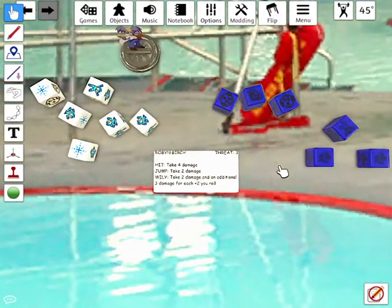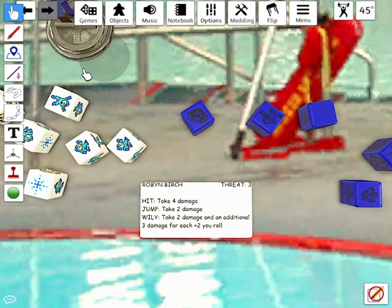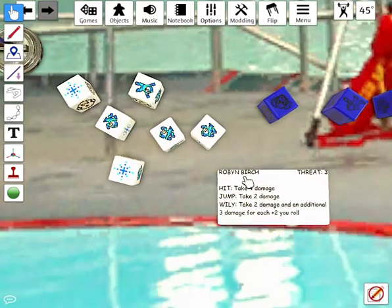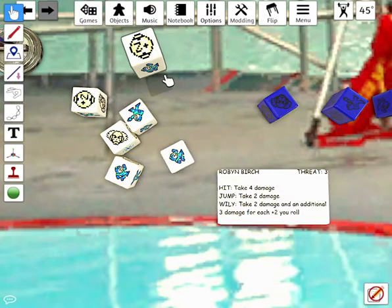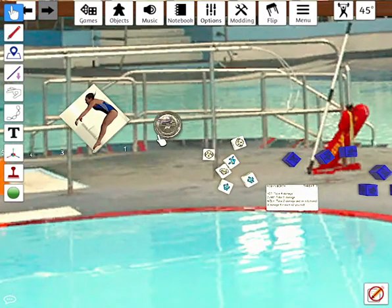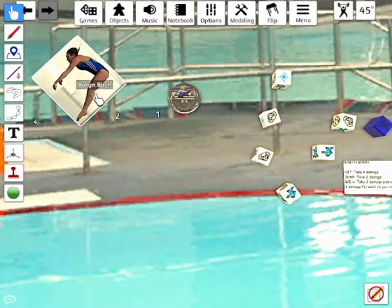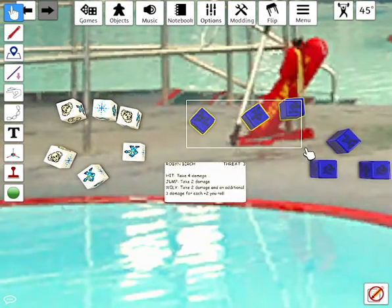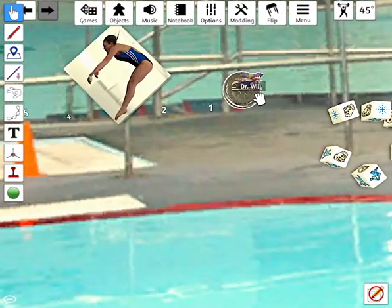Robin Birch takes her shot at Dr. Wiley, who is on 26 health. She rolled a Wiley and a hit, taking Wiley down to 20. There's no energy pellet so no additional penalties. Wiley rolls again — does nothing. Birch rolls a jump, taking Dr. Wiley down to 18 health. Wiley rolls a hit, so Birch goes down one more step — she's now gone down three steps total. She rolls a hit dealing four damage, taking Dr. Wiley down to 14.